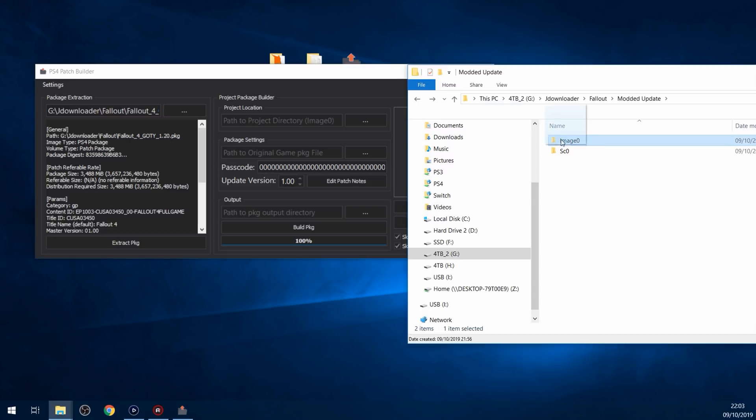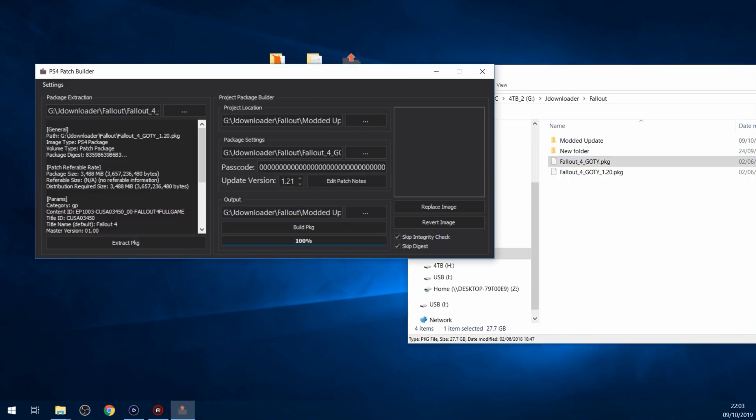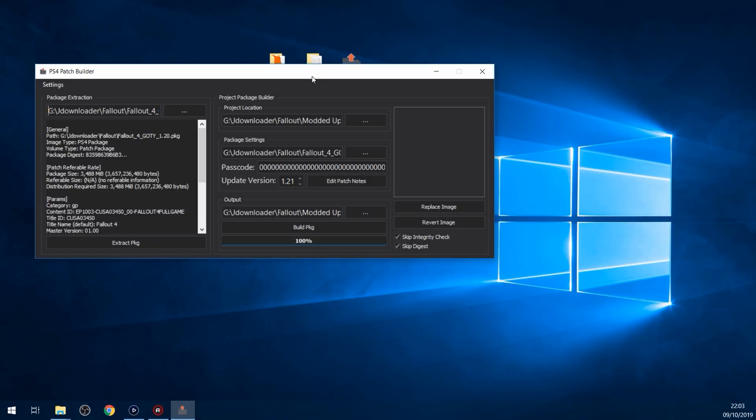With this tool, all you have to do is drag in the image zero folder and then drag in the original game package file - not the update we extracted, but the original game package file that the patch is designed to update. It increments the version number for you, and then all you have to do is click Build Package File, and that will build the modded update for you, skipping all of those steps.